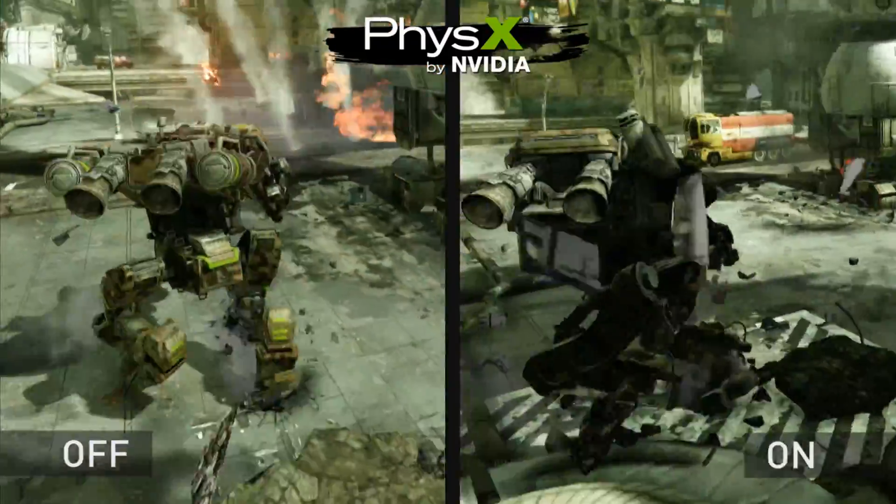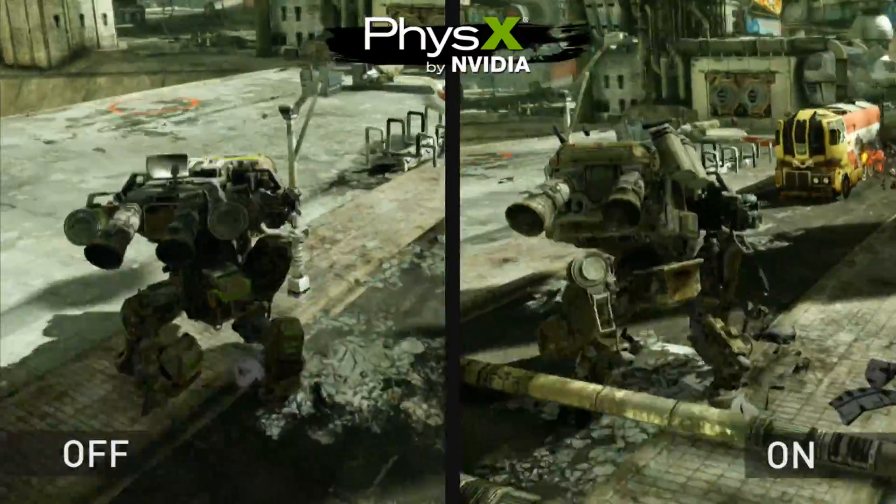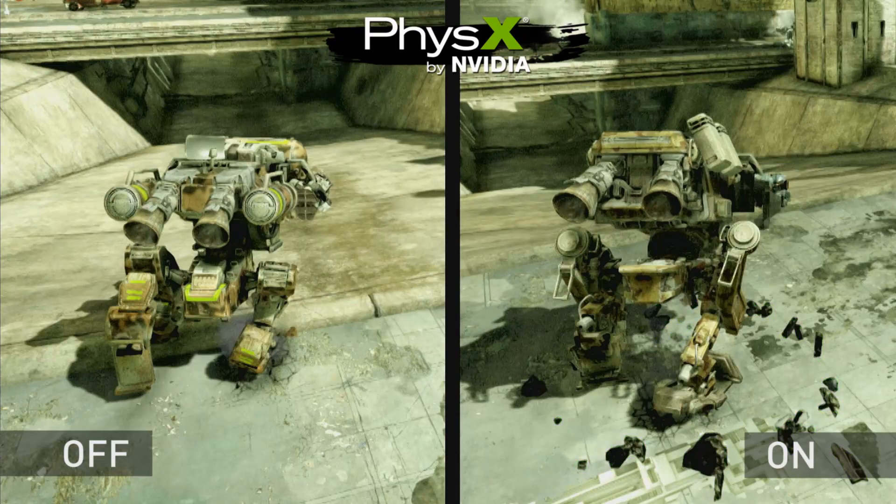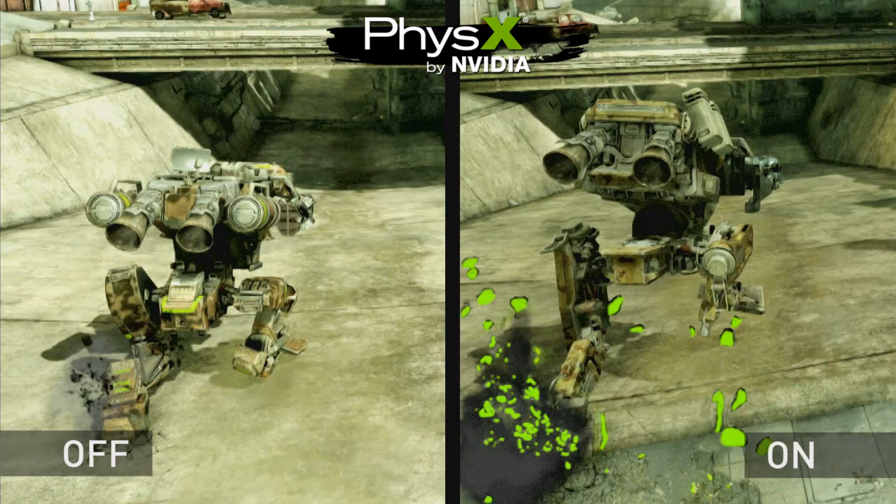On the left, you can see as the mech lands from a huge height, it doesn't produce any particles. Whereas on the right, in a much more realistic fashion, NVIDIA PhysX produces a ton of particles with each step the mech takes.